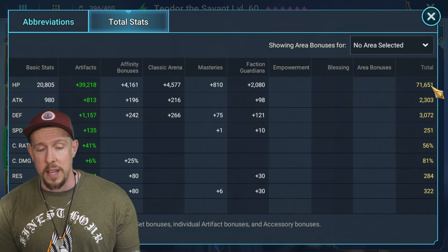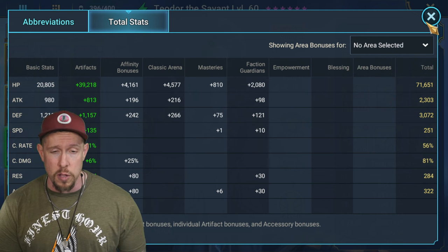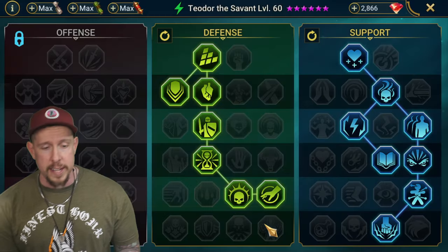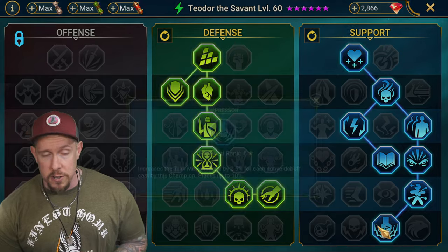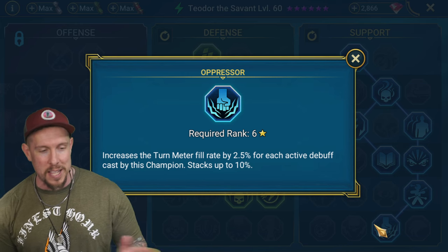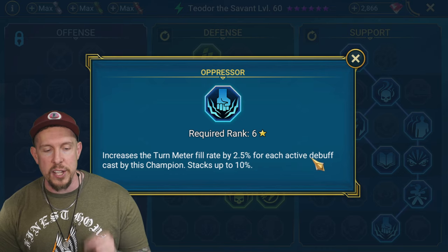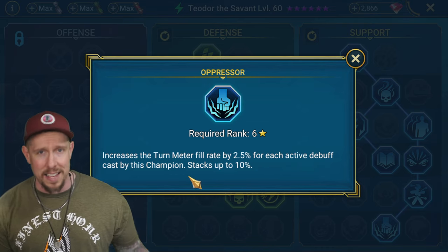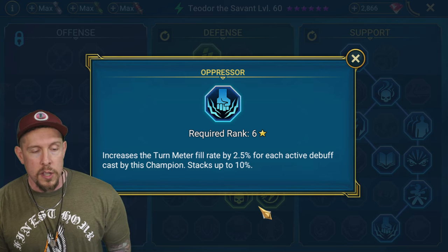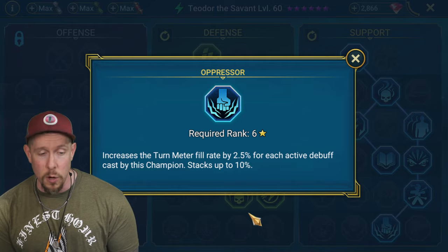We have him built as fast as we could with the regen gear with as much HP as possible - 70k HP, which is totally fine. I do have some resistance built in as well. We want to be resisting as much as we can, especially against the ice golem. A lot of people go with the tier 6 mastery Unshakable on this build, however I've seen greater success with Oppressor - increased turn meter fill rate by 2.5% for each active debuff cast by this champion.